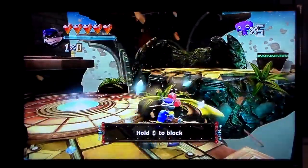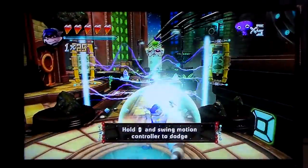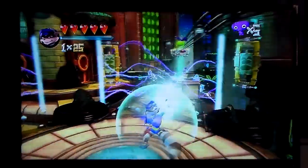To block any attacks, hold the move button. To dodge, hold the block button and swing up and down, left or right.